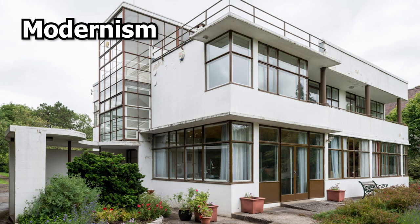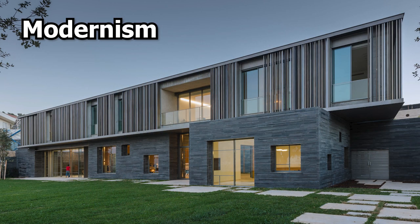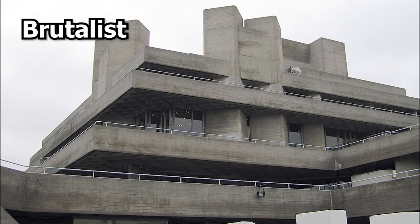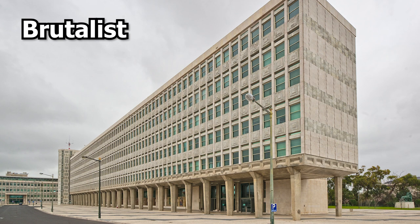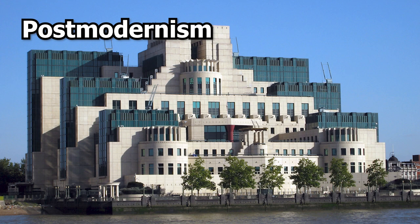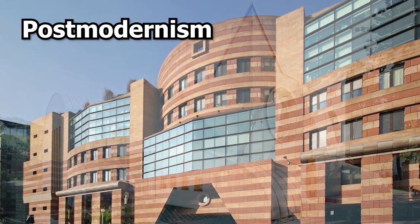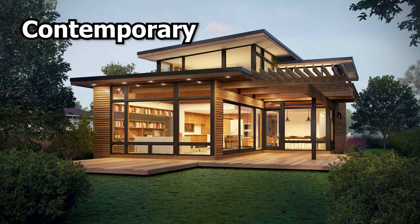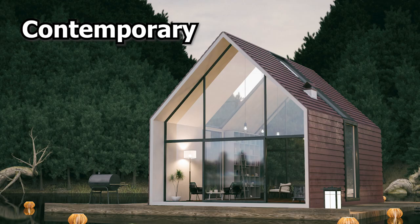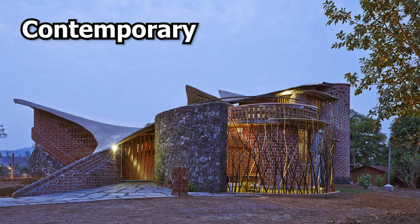Emerging in the early 20th century, modernism is characterised by the use of new materials like concrete, being highly functional and with an emphasis on simplicity. The brutalist style emerged in the mid-20th century and can be spotted by its use of exposed concrete, strong geometric shapes and a rough unfinished appearance. In the late 20th century, post-modernism saw a rejection of modernist principles, with its use of historical references and a focus on symbolism and ornamentation. The contemporary architectural style is characterised by an emphasis on sustainability, the use of new materials and technologies, and an interest in creating innovative and unique designs, often incorporating elements of other styles.